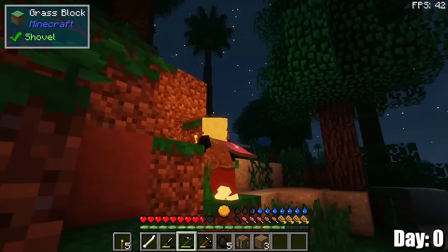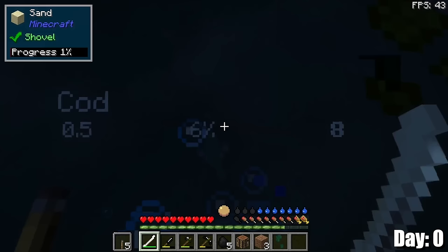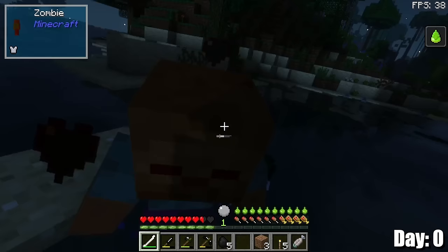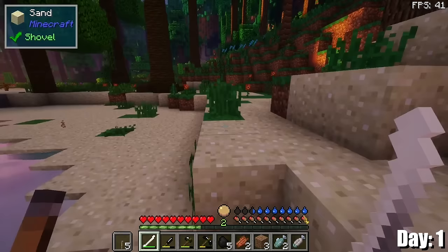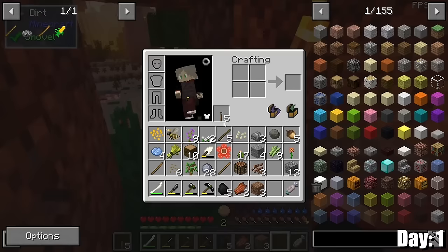It seemed safe enough to venture outside to get some wood, and also to harass the local fish in the little lake. As long as I'm near this water, I guess I won't really be running out of food since there's lots of fish here. There's also zombies, but that's not as appetizing. Morning has arrived, and I survived the first night, mainly by hiding in this little hole in the ground — but it worked.